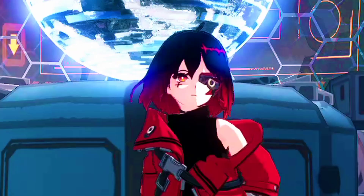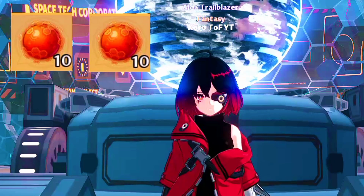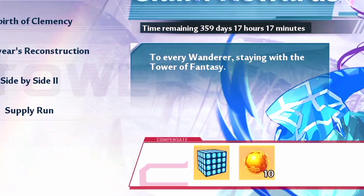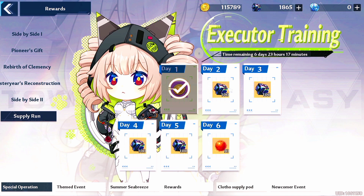Greetings Wanderers, Koro here. Did you know we can now get free Red Nucleus, Dark Crystals, and a free SSR Relic? If you head over to the rewards page in Supply Run, we can get up to 400 Dark Crystals with free 10 Red Nucleus just by logging in.